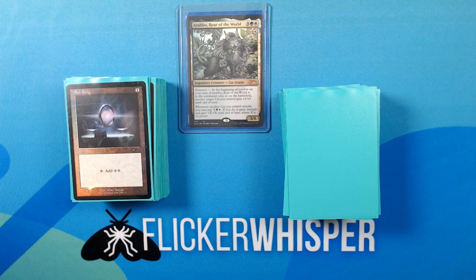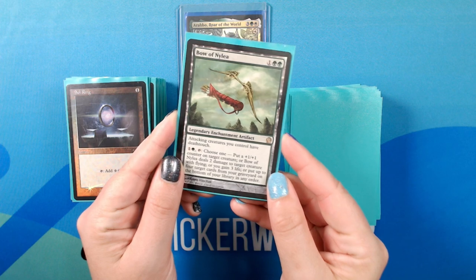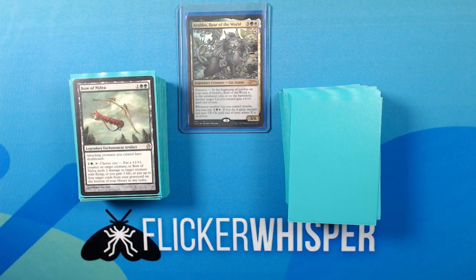Our first non-equipment artifact is Sol Ring — 1 for an artifact. Tap: add two colorless. Bow of Nylea — 1 Green-Green for a legendary enchantment artifact. Attacking creatures you control have deathtouch. 1 Green, Tap, Choose one: put a +1/+1 counter on target creature; or Bow of Nylea deals 2 damage to target creature with flying; or you gain 3 life; or put up to four target cards from your graveyard on the bottom of your library in any order. We have deathtouch and usually just put +1/+1 counters on the cats.